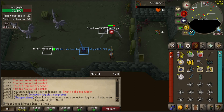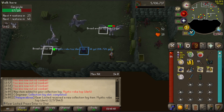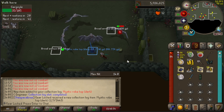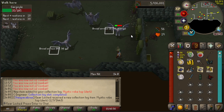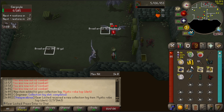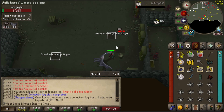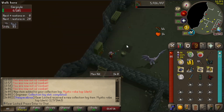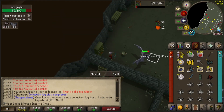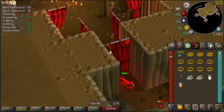Would you look at that — we just got a new collection log slot! The gargoyles finally dropped us a mystic robe top (dark). According to the tracker I've taken down 384, but I've definitely destroyed more because I have a Ring of Wealth on and some drops convert to coins. But hey, that is another collection log slot — hip hip hooray!